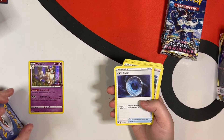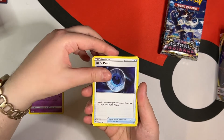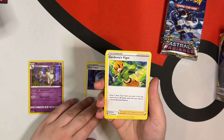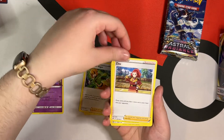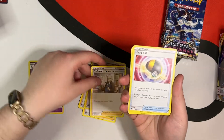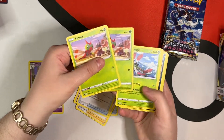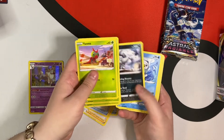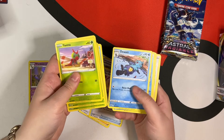Now we got to the actual cards: Dark Patch, Gardenia's Vigor, Zissou — that's from Arceus — Cynthia's Ambition, and we also got this one already. Ultra Ball also. So we got some Yanimas and a Yanmega, and we got an Absol. We got an Oshawott and a Dewott.